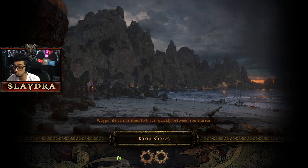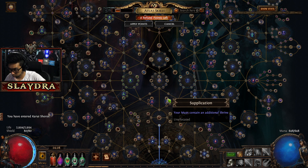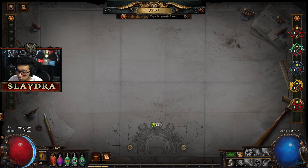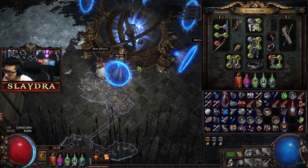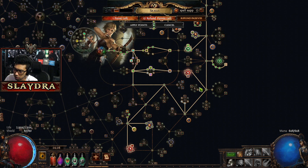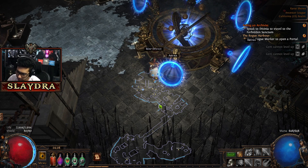We actually just completed that map. Some maps are super short — that one was just done instantly. So we have another Atlas point. I'll try to pin a comment showing my pathing. I'm going to get this one shrine node, and then eventually once I get Wandering Path I'm going to unspec out of the earlier one. You also get respec points. Your whole goal is to just keep doing the Atlas — maps will drop adjacent to your current map, and eventually we're going to get things called watchstones.